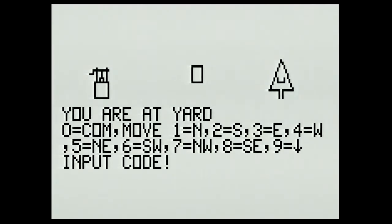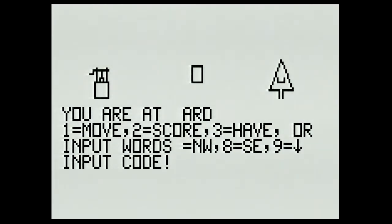You press the cardinal directions one through eight to go in those eight directions. You can also go down by pressing nine. There are some other commands you can enter — you can enter up, drop, and get. In this case if we want to enter one of those commands we press zero, and we can go back to the previous screen by pressing one for move.